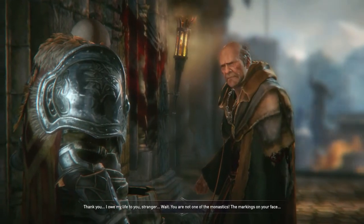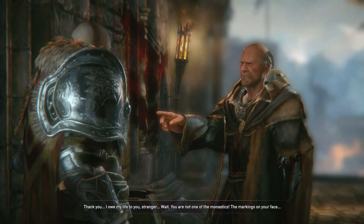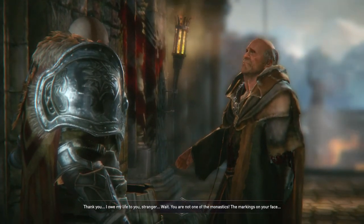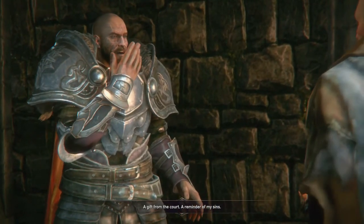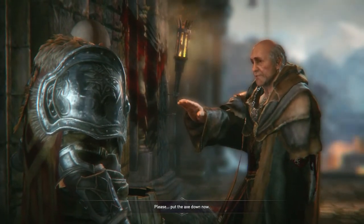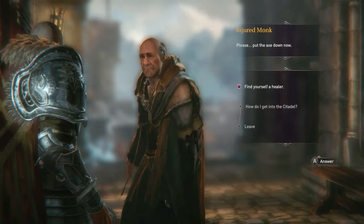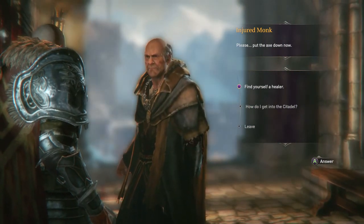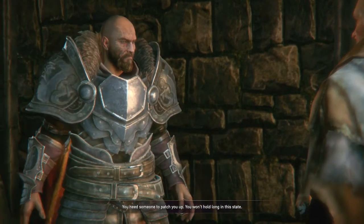The monk thanks us: 'I owe my life to you, stranger.' He notices we're not one of the monastics — the markings on our face are a gift from the court, a reminder of our sins. He asks us to put the axe down. Now we can put the axe down — we've already dismembered him enough for one day, but he really should get that looked at. That's not going to do too well for himself.